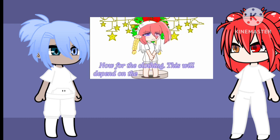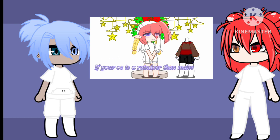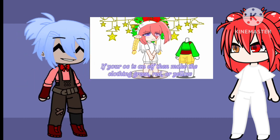Now for the clothing — this will depend on the type of OC you have. If your OC is a Santa Claus or Mrs. Claus, then make the clothing red, white, or black. If your OC is a reindeer, then make the clothing brown, red, or black. If your OC is an elf, then make the clothing green, red, or yellow.